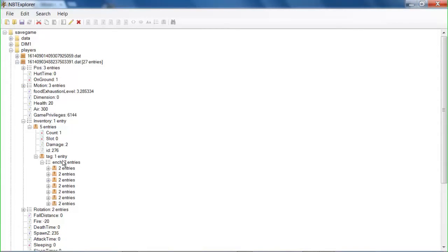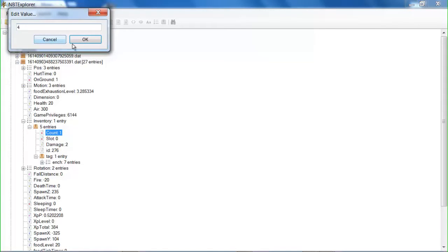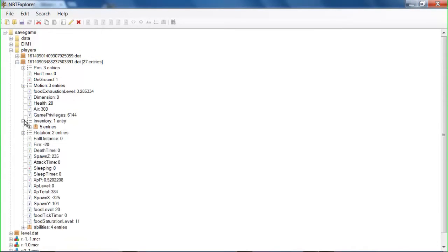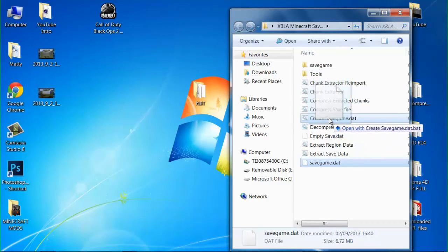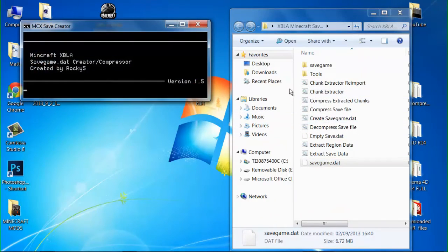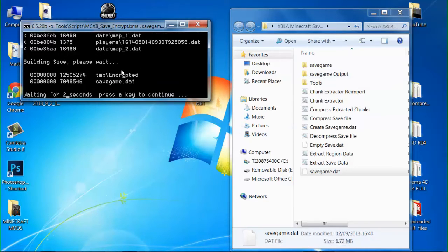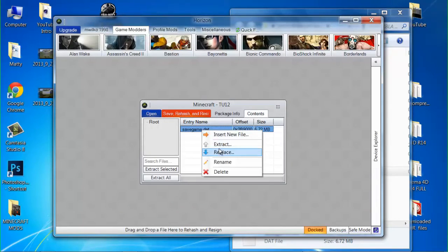And what I'm just going to do is change the count to four, so I can have four of these swords, ready for when one breaks. So now we just minimize that. Click save. Close NBT. Don't need this web page anymore, so we can close that. And now you want to get your savegame.dat, drag it over, create savegame.dat, and drop it. You should see it make a savegame output folder. Now we're just going to wait for it to finish what it's doing.